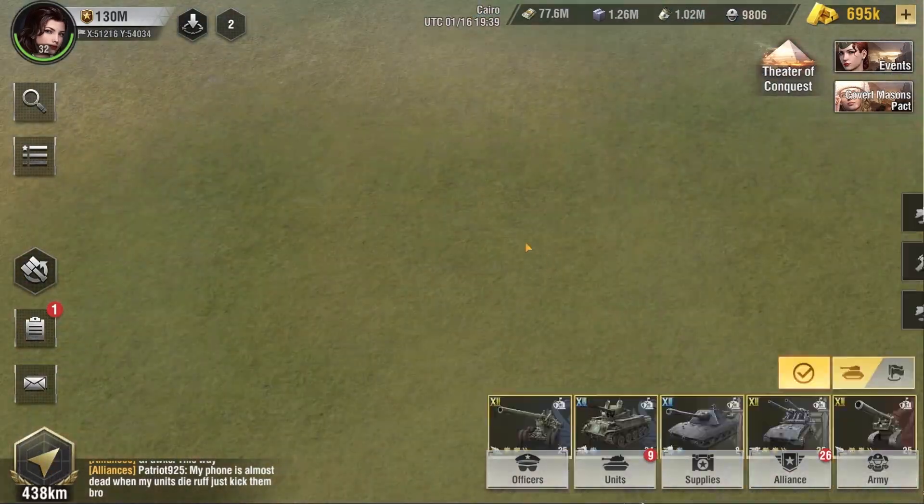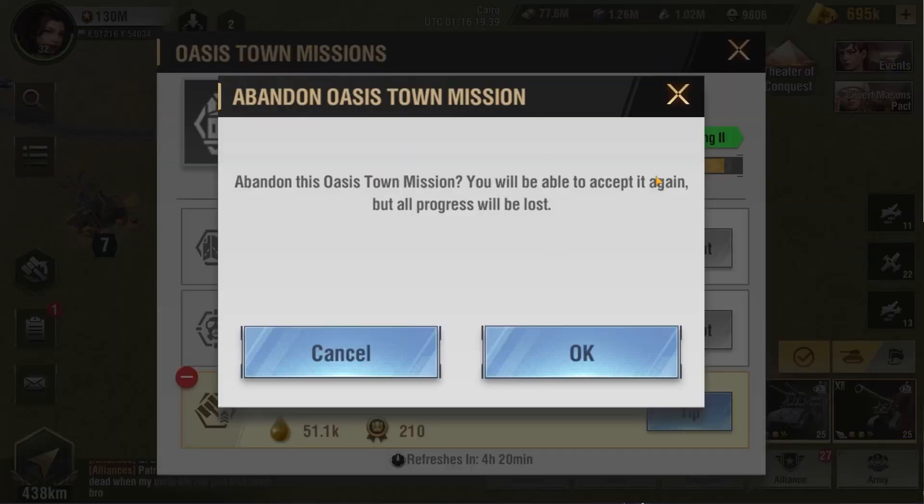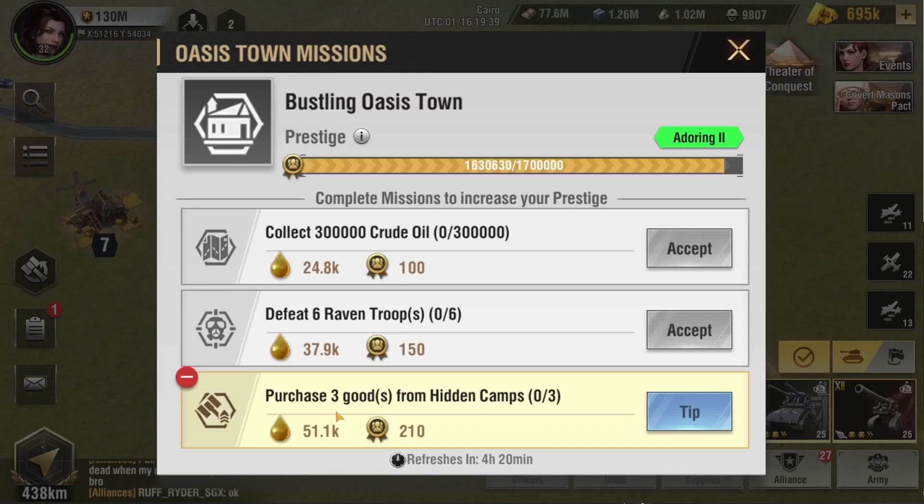Now we can go ahead and choose another mission at any time. This one seems more suitable, so if we go over here, we can accept this mission and start doing it. There's also a tip for this mission, and you can discard it if you don't want it. However, any progress will be lost if you have already done some itemizations that this mission requires. More or less, you can't actually accept more than one mission at a time.